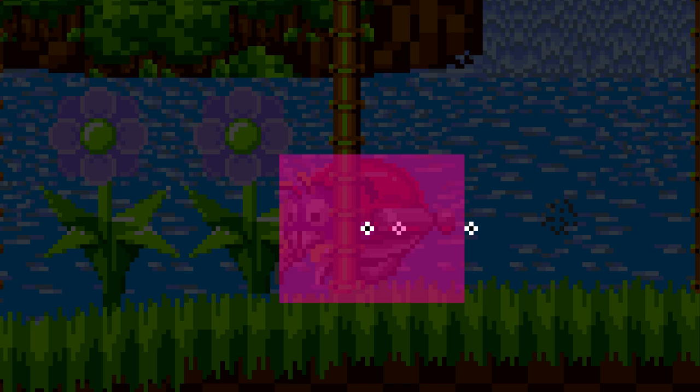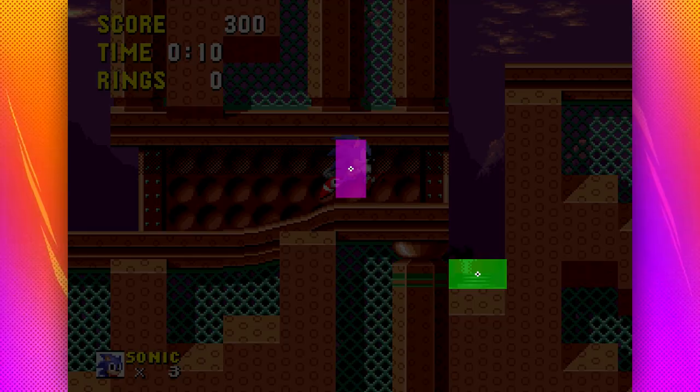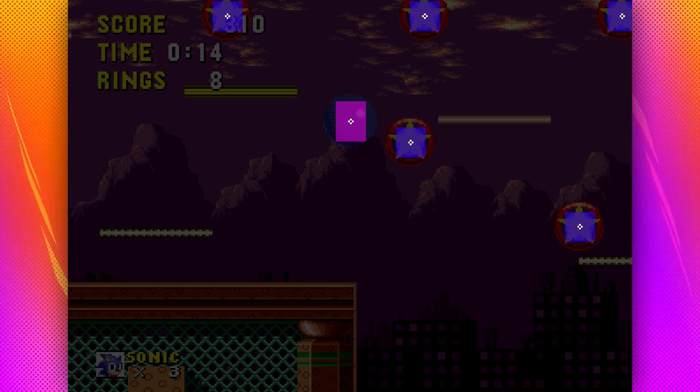Sometimes hitboxes are larger than the object, such as this. But sometimes they're smaller, much like with the bumper. Bumpers aren't solid — even though they do repel you, they simply have a small hitbox. Here are the hitboxes for the Green Hill Zone boss. Pretty much what you'd expect.